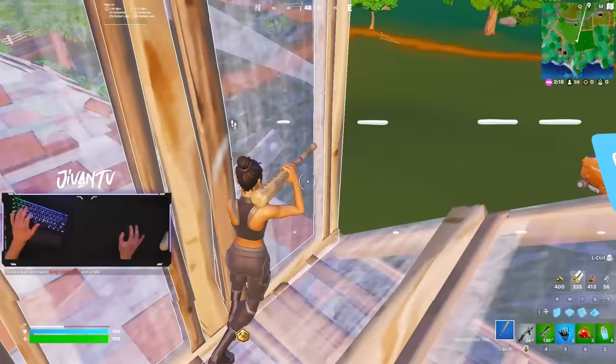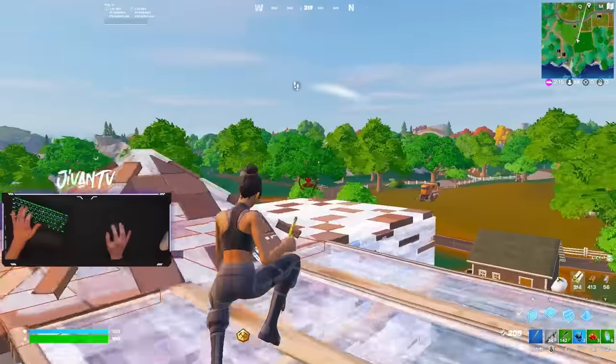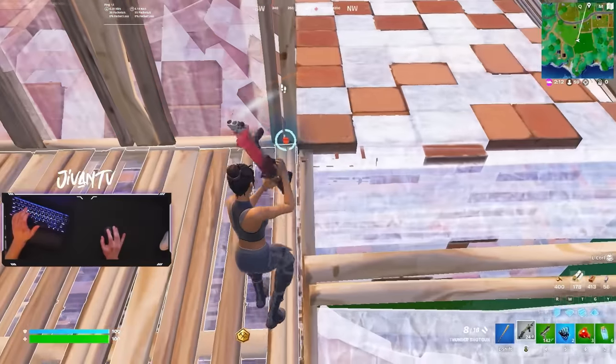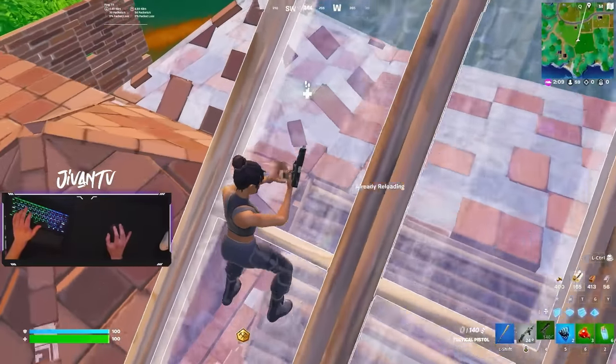Now we're moving on to the finals fights. These are going to be a lot more intense. This first fight, I'm pressuring so safely. At first, I start pressuring his tops here, but I make sure to block my angles with walls. He could have double edited it up through this floor and cone, so I place a wall there. I'm also prepared for him to edit this floor, and as soon as he does, I place a ramp in his box. He ends up repositioning, and I start pressuring his top again.